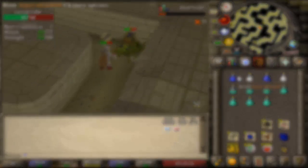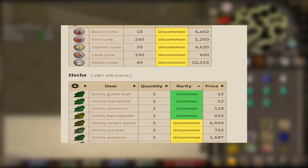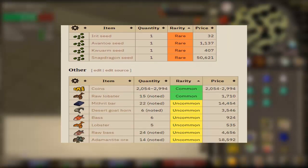The drop table consists of various items, a lot of which are either stackable or noted. For the drops that aren't, they're usually pretty good items to alch, so it's worth bringing nature runes and fire runes for the high level alchemy spell as well.